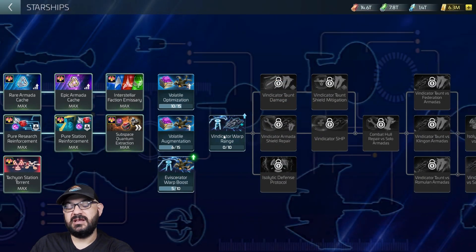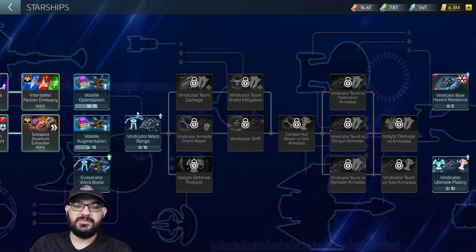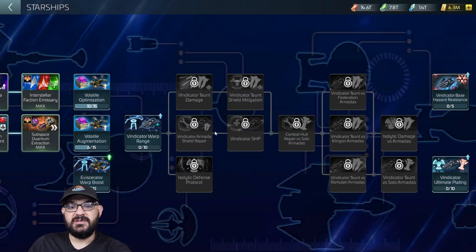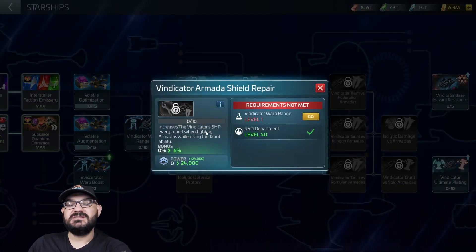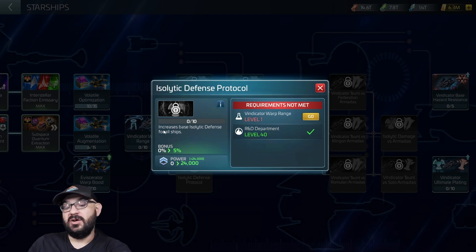The warp distance goes from 200 up to 400 warp depending on the tier. Then we have Vindicator Taunt Damage, which increases the Vindicator's base damage versus armadas while the taunt ability is active. Vindicator Shield Repair increases the Vindicator's shield HP every round when fighting armadas — pretty cool. Then we have Isolate Defense for All Ships, which increases base isolate defense for all ships, helping against hostiles that have isolated damage.